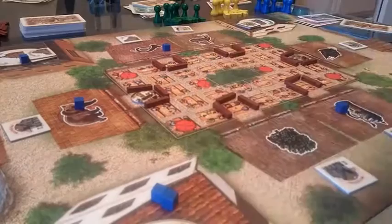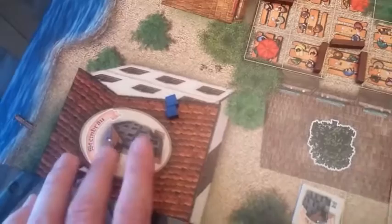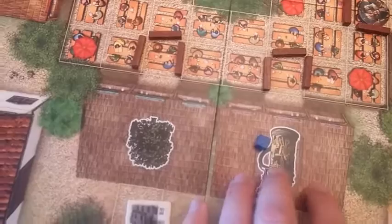Why did blue choose these locations? This beer factory has all of its beer already out in the beer gardens, so if it stays empty it's going to pay out pretty well. Blue had a card for a brewery whose beer supplier is also linked there — that's a chance for double money, getting money from the patrons and then all the money paid to the beer garden for using their beer.